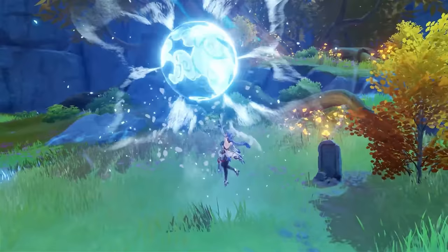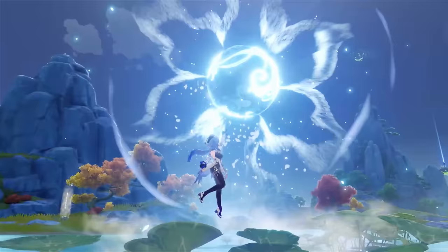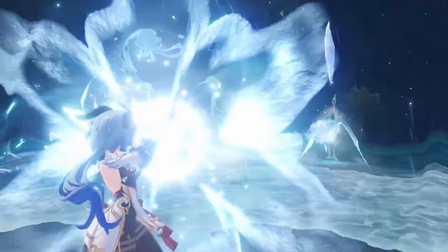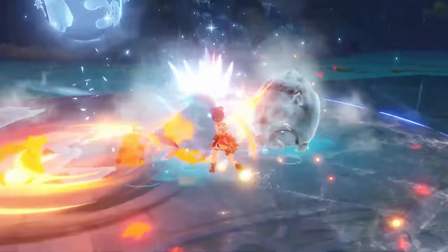What is most likely her key talent to focus on if you're playing Freeze Ganyu or Support Ganyu is her powerful elemental burst. It summons a large AoE in which enemies standing inside will be damaged by Ice Shards that rain down. This burst has quadratic scaling, which means the more enemies there are on field, the more valuable Ganyu's burst becomes. This is another must-level in regards to Ganyu and provides excellent utility across many teams.